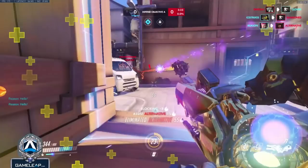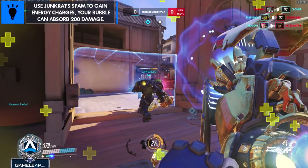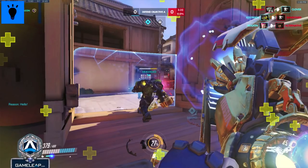In general with bubbles you want to be looking at the entire enemy team and trying to anticipate when the damage is going to come from them, to time your bubbles after they've already decided to fire. But since they're running a Junkrat here I can actually just walk into his primary fire to get energy basically for free. But be careful when doing this to not get killed, as your bubbles can only take a maximum of 200 damage before they break. Junkrat's frag launcher deals 120 per shot already.